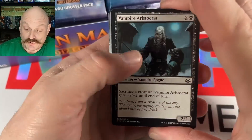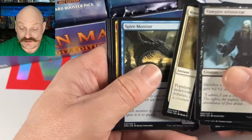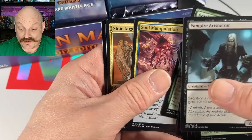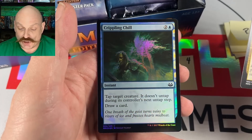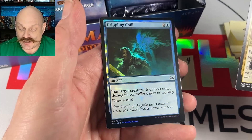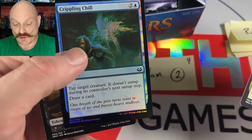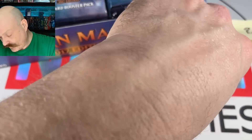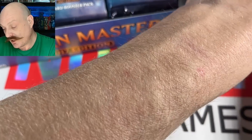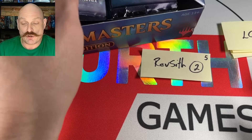Like the Phyrexian Rager — he's everywhere. Stoic Angel, crippling chill. The foil looks really nice in this set, I've got to give it to them. Back then that was really nice in a masters set. The foil was a little different, and all you compared it to was old border foils. Now you see all the new foils — Commander Legends — and you're like, give me the old border foils!